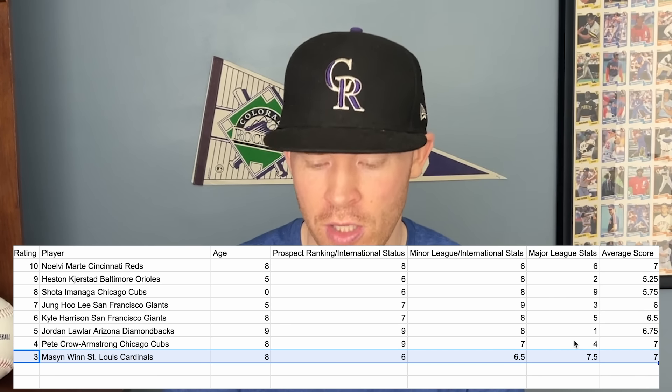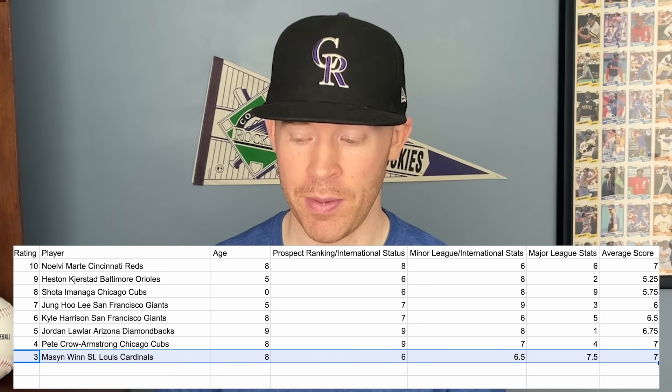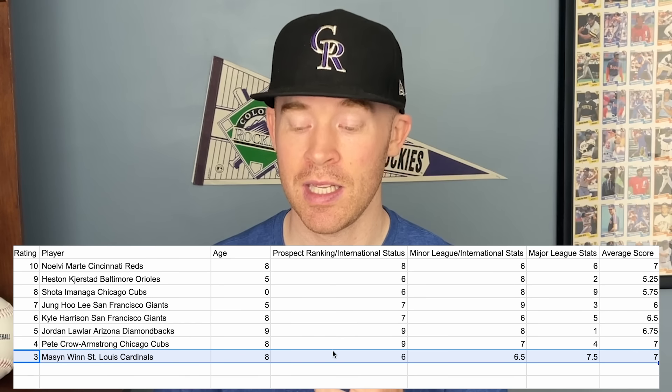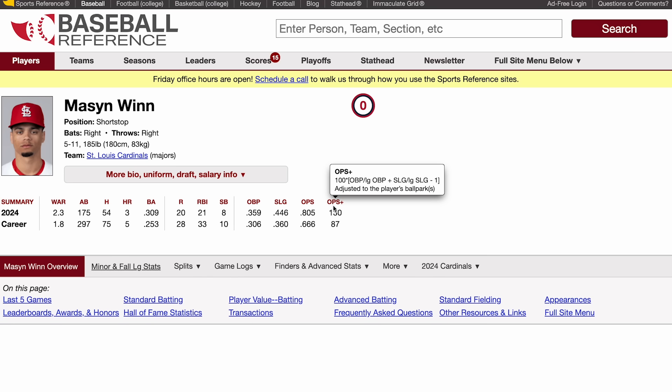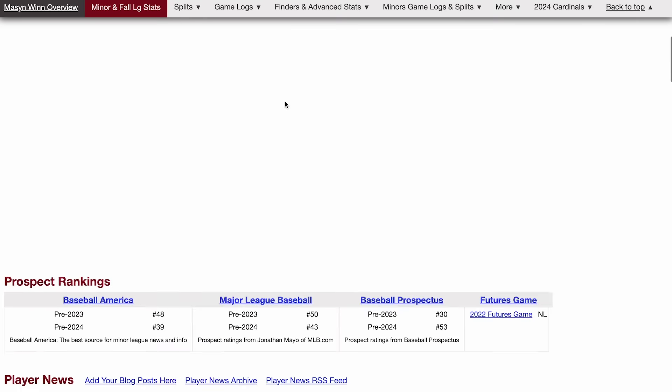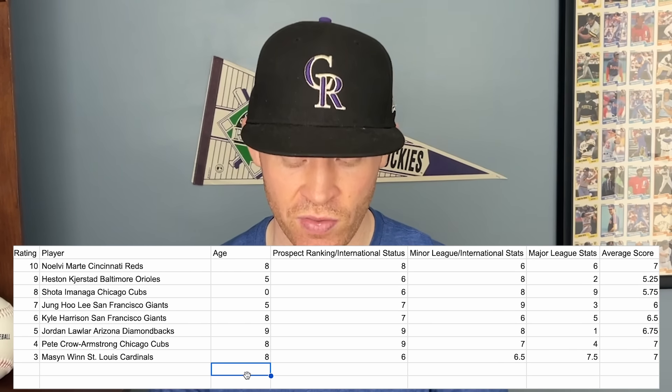At number 3 is Masyn Winn. He's looked really good in the Cardinals lineup — 2.3 WAR this year with a 130 OPS+ and a .359 OBP as a shortstop, which is pretty solid. He's the one who throws like a hundred miles an hour from shortstop, makes a lot of great plays with his arm strength to get outs the average shortstop can't get — though he also has some errors. He's only 22 and was a prospect in the 40s. In AAA last year he had a .288 average with an .834 OPS and 18 home runs. He's surprised a lot of people and could be a top target, especially for Cardinals fans.